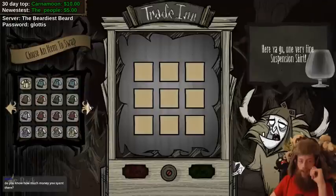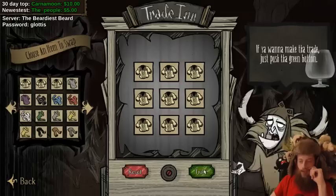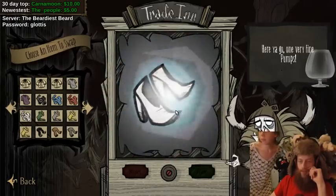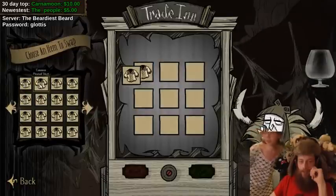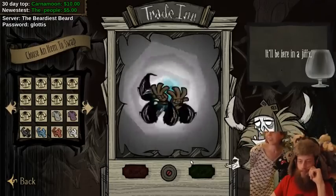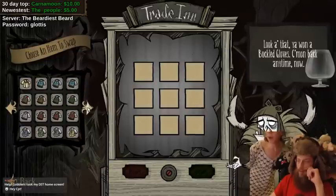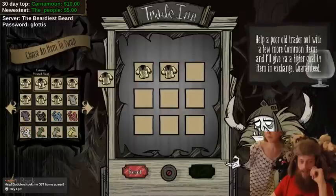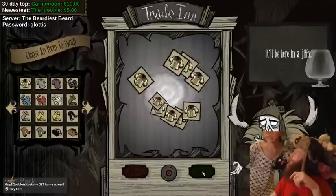We are running out of the sheep ones, but we have sheep skirts a little bit later in the order. We have pumps - do we have enough for them? Yeah, we do. Trade it. Buckled gloves. The gobblers took over the DST home screen - they took mine as well. They're nasty.